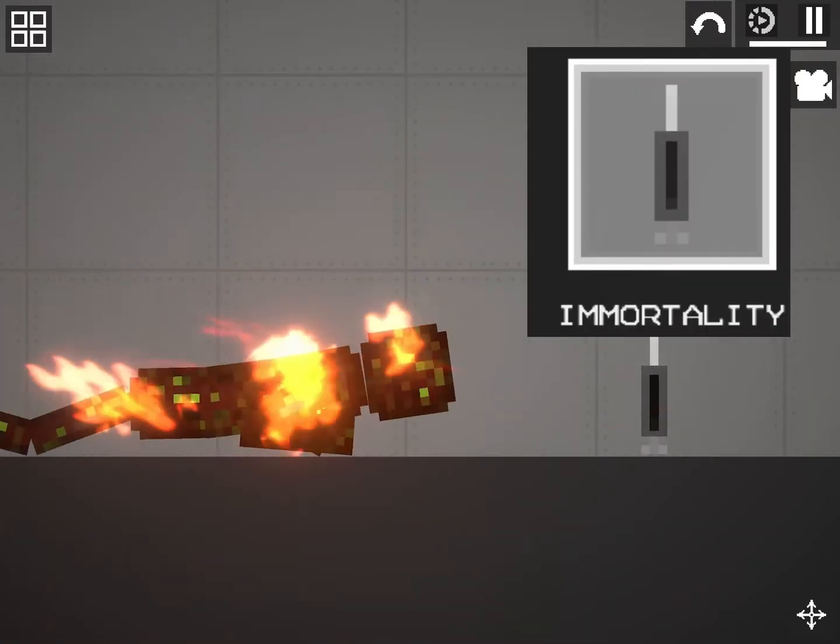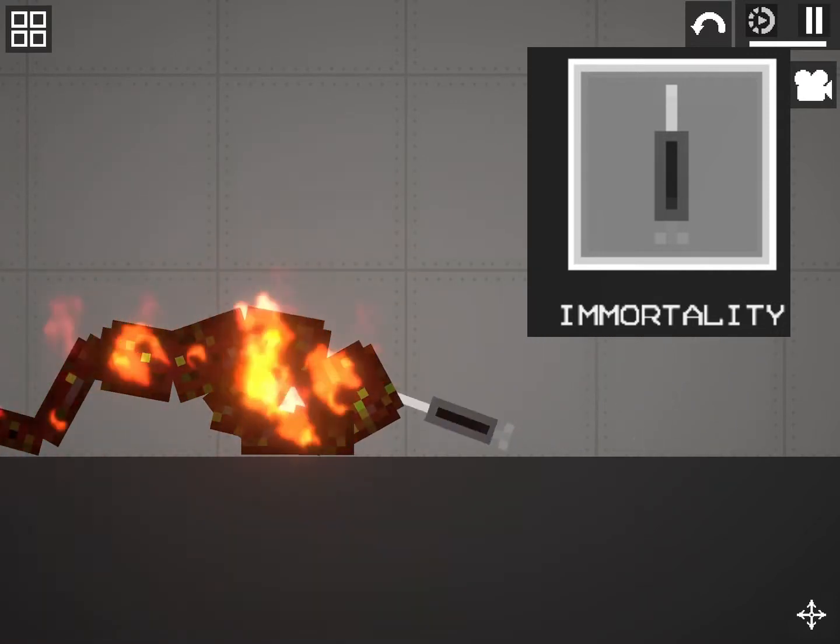Step 3: Get immortality and hit him with it when he's already got it.